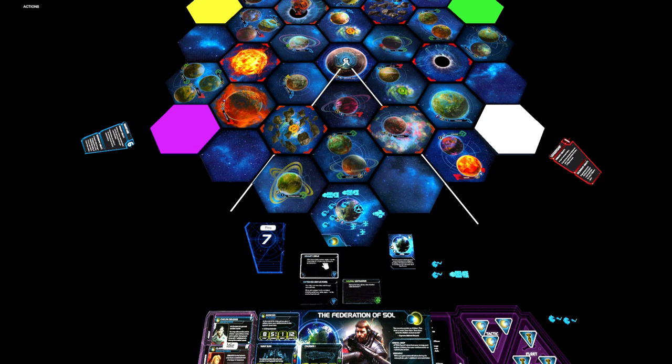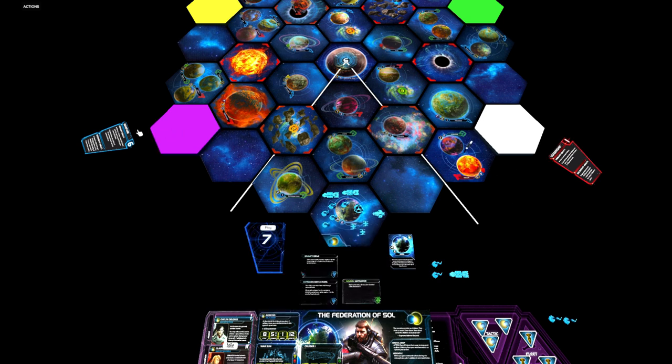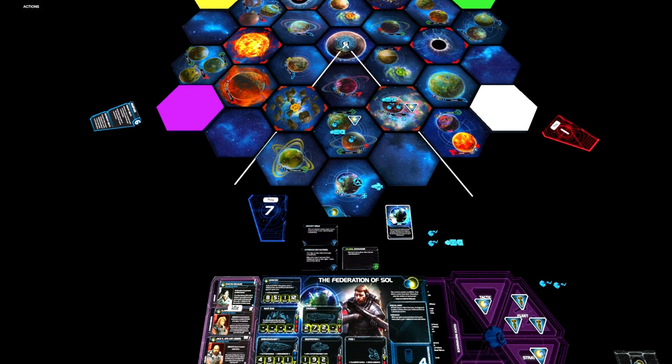Let's play the Technology card and research Gravity Drive as our very first action. Then we pass the turn along. On our next turn, we use Gravity Drive immediately — we activate out here, bring a carrier along with two infantry and a couple of fighters. We pass again, and on the following turn we activate and gain control of those planets. Then the Leadership player plays their card; we don't have enough influence and want to save resources to build units, so we don't buy command counters right now.